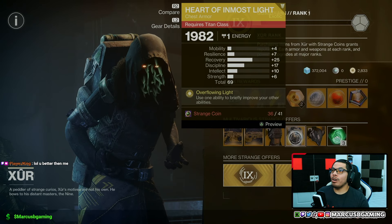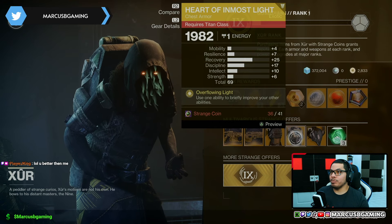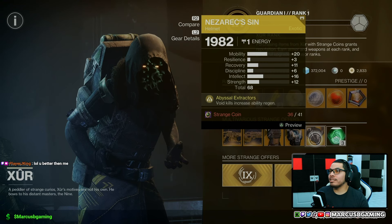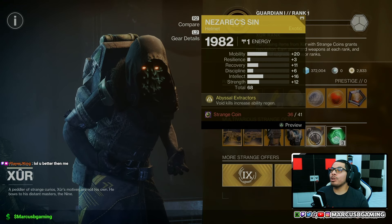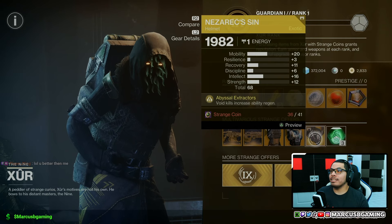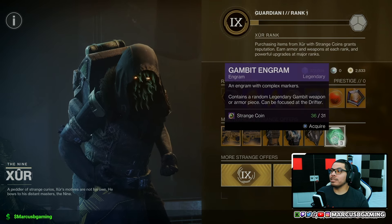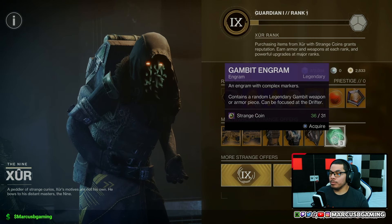Then Heart of Inmost Light for my titans with 25 recovery and 17 discipline on the highs, stats-wise. And then Nezarec's Sin for my warlocks with a 68 roll, with 20 mobility and 16 intellect as the standouts. If you want to spend some strange coins, you can get three gambit engrams if you need them.